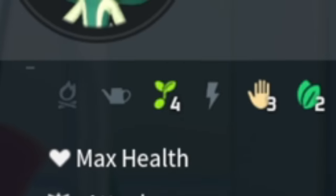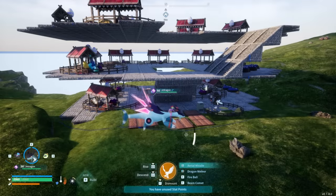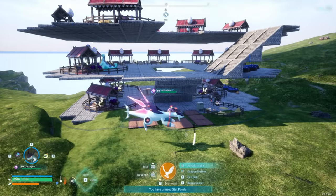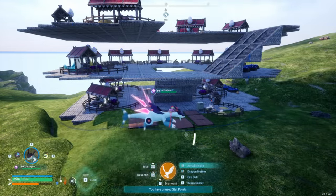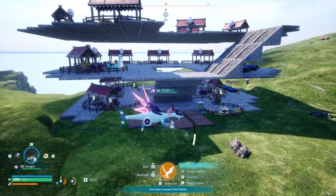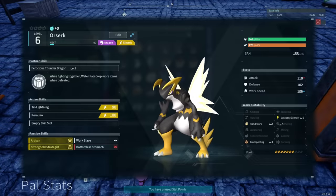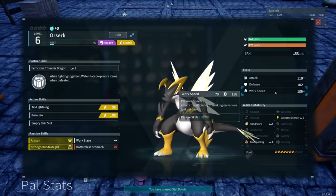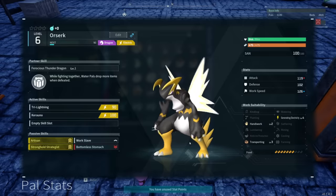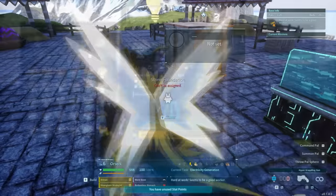Did you know that you can actually reach level five work skills with your pals? Work skills are vital to automating different tasks and gathering, so you don't have to do it so hard like in the early game. Each pal comes with different work skills — maybe even multiple — that they're good at, and a higher level is of course better. These range from levels one to four normally when you find a pal, and each level makes a real impact on how fast it does the task. But there is actually a level five work skill in the game, and the reason you might not know that is because it doesn't happen naturally.